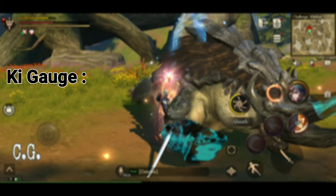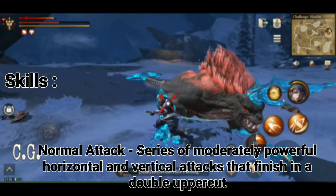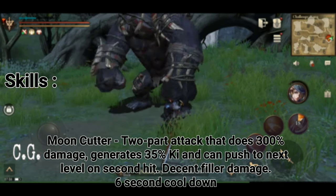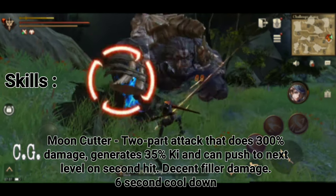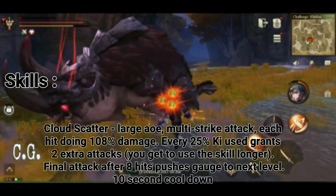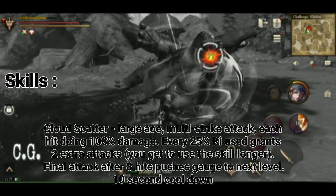Cloud Scatter gets extra strikes as it uses more key, and Blade Art gets a finisher when your key is at Strike level or above. Key levels Strike and Break also grant a passive attack bonus. Your normal attack is slow and methodical but hits hard — a series of diagonal and vertical cuts with a nice ending double uppercut. Moon Cutter is an uppercut into a down strike doing up to 300% damage, giving about 35% of your key back and breaking through on the second hit. Cloud Scatter attacks rapidly, each hit doing 108% damage, consuming key and continuing as long as you hold the button, performing two bonuses for every 25% of the key gauge used.